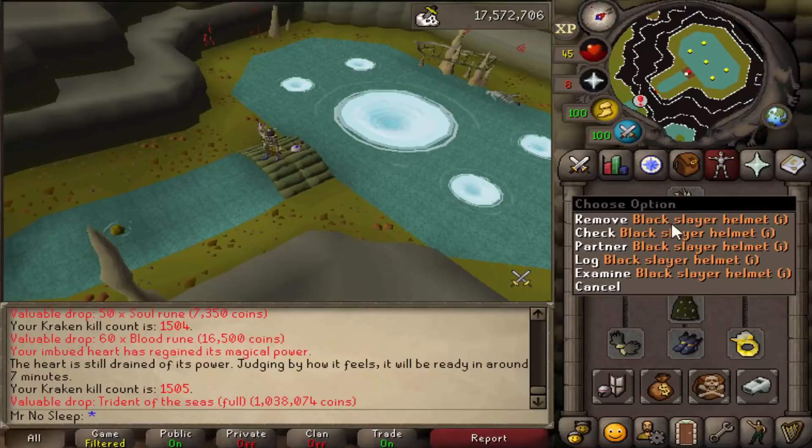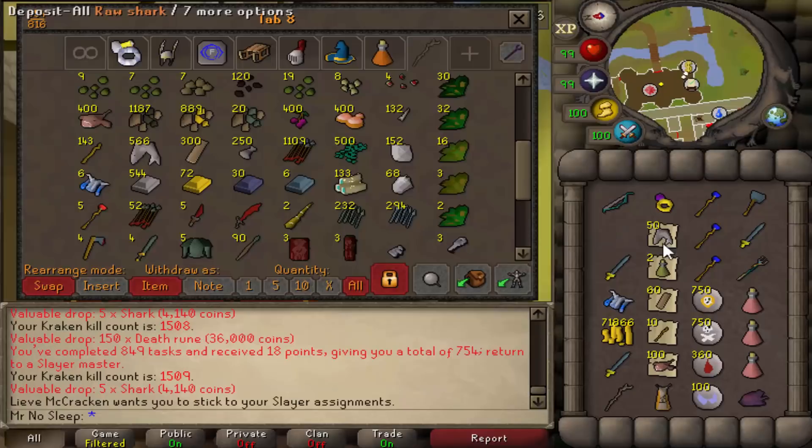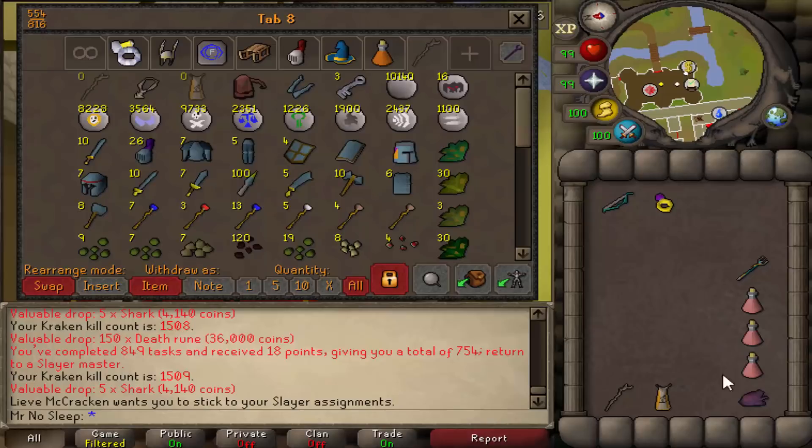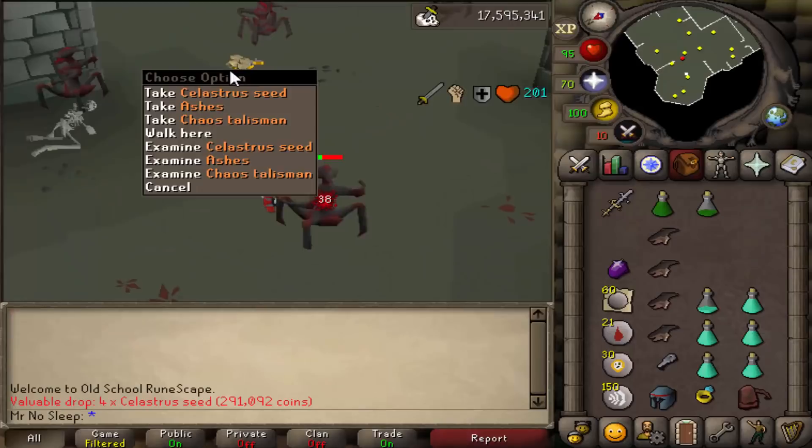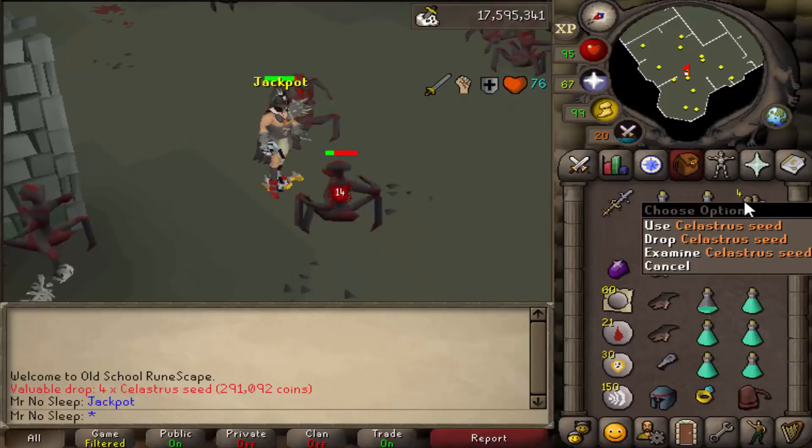After a quick Scorpia task with no drops, we had another Kraken task. This time we got a Trident of the Seas (full), worth another million to the tab. Looking at the rare section of the bank: we've now seen a Whip, a Dark Bow, a Trident, numerous Tentacles, and drops from the new slayer monsters - things are really adding up.